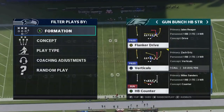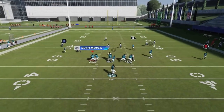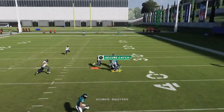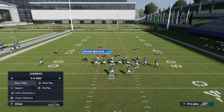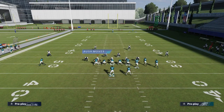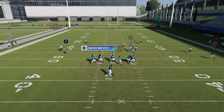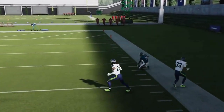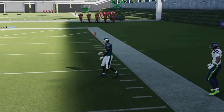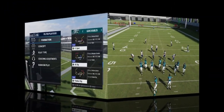Next up we got the Verticals. Against cover three, put the receiver on a drag, motion out the B route, and the A route will get open up the seam. Against man, the drag is the look. Against cover two, streak the A route and motion out the slot receiver — the B route gets open deep because the tight end pulls the safety. Bullet pass lead to the sideline and safe catch.